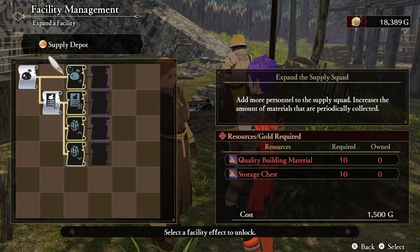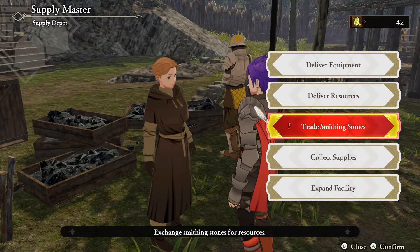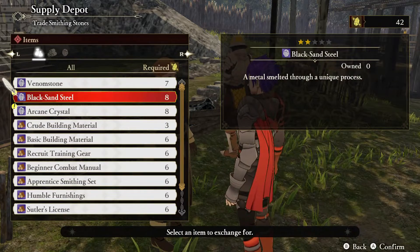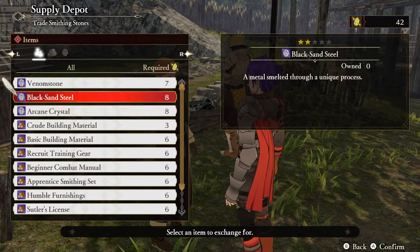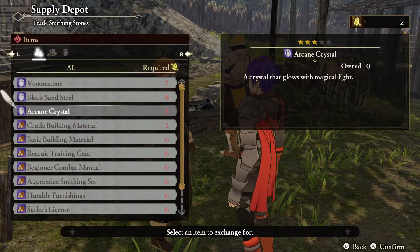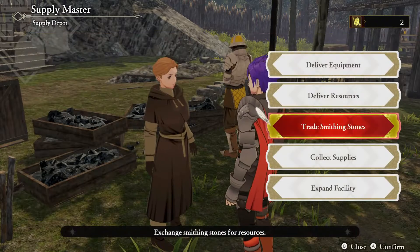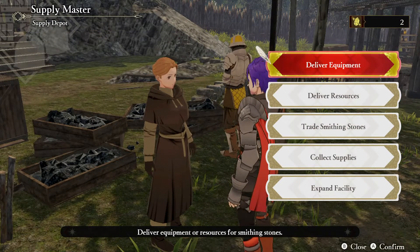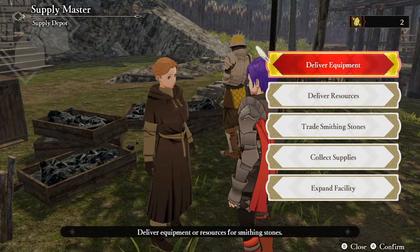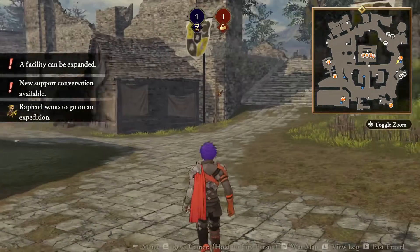It seems we don't have that much material to spare. We can trade smith stones — let's trade some black sand steel, about five of them. We also have a couple more to work with. Raphael wants to go on the expedition, so let's send him.